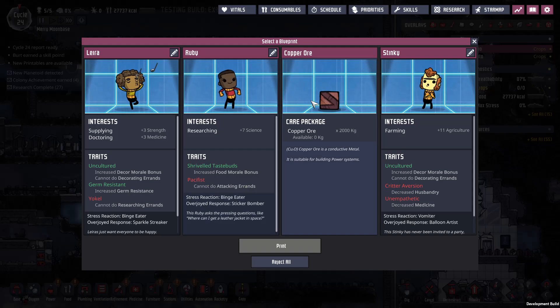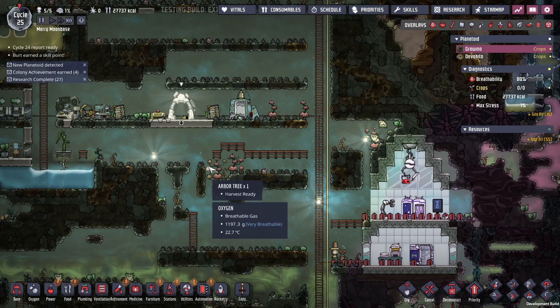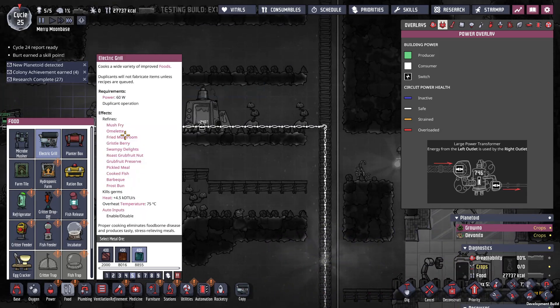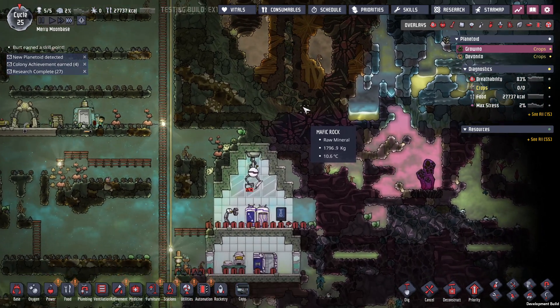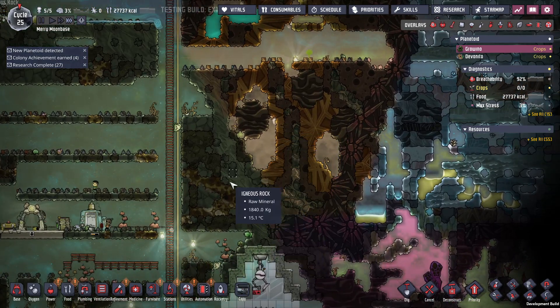It's amazing how fast cycles go by during the early game. Do I want another dupe? I don't think I do — I haven't sorted the food issue. Bathrooms and food are what I should work on. We want an electric grill, which we've got plants in the way of. Let me have a think about it — I'm probably going to demolish this area and put in the bathroom.